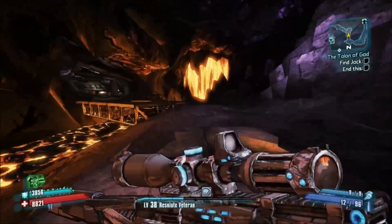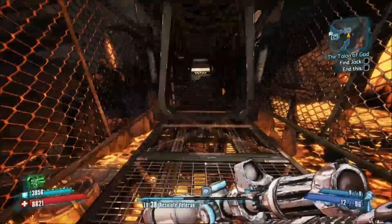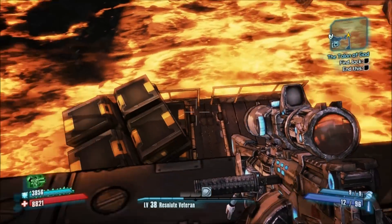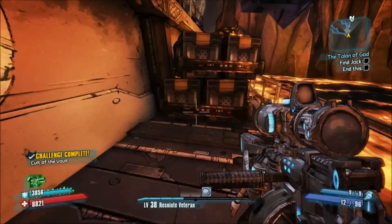Anyway, the Vault Sign — you follow this path, head down the elevator. I don't know if there's a button to send the elevator up; I couldn't find one. If there is, please let me know in the notes and I'll update the narration. But yeah, there's the Vault Sign there. Good luck with it.